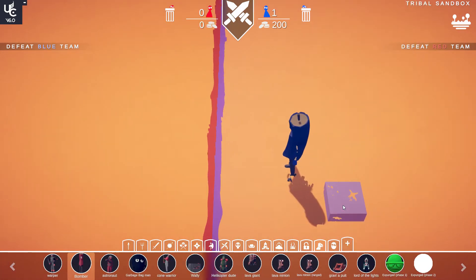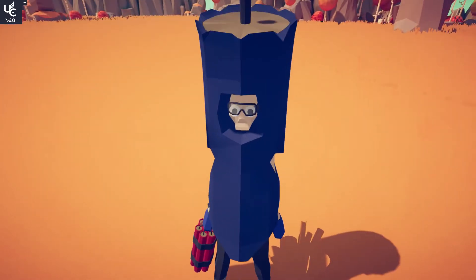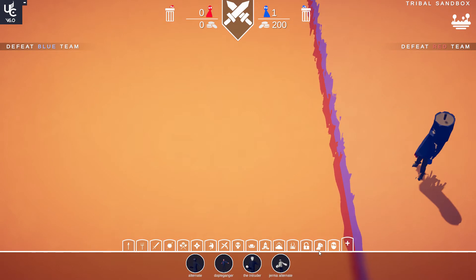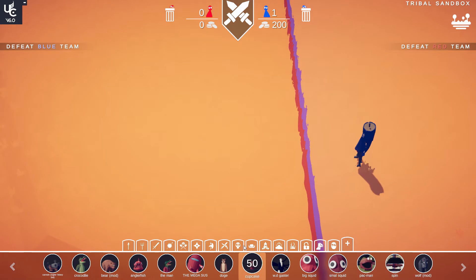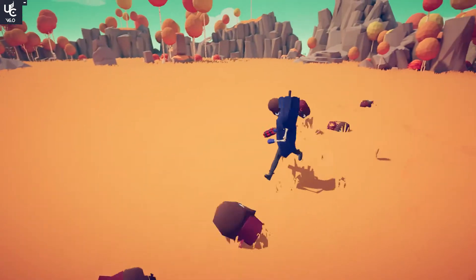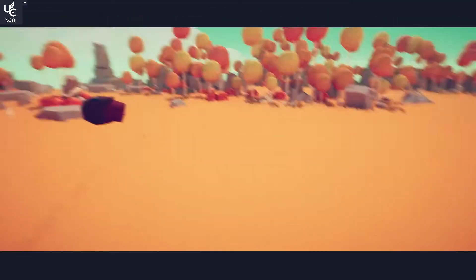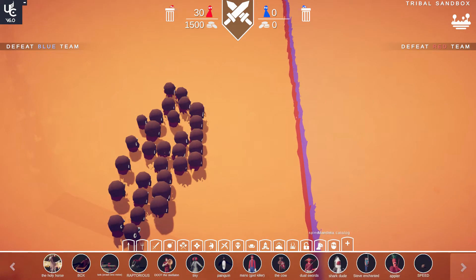Let's try the Bomber — a skeleton with dynamite. We're gonna try it against a bunch of cupcakes. They're good test units. That's revenge — this guy got obliterated by a bunch of muffins.